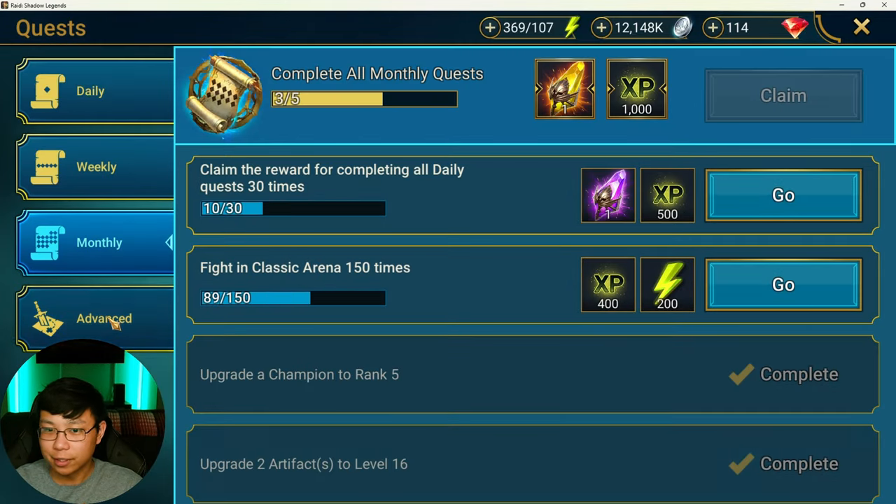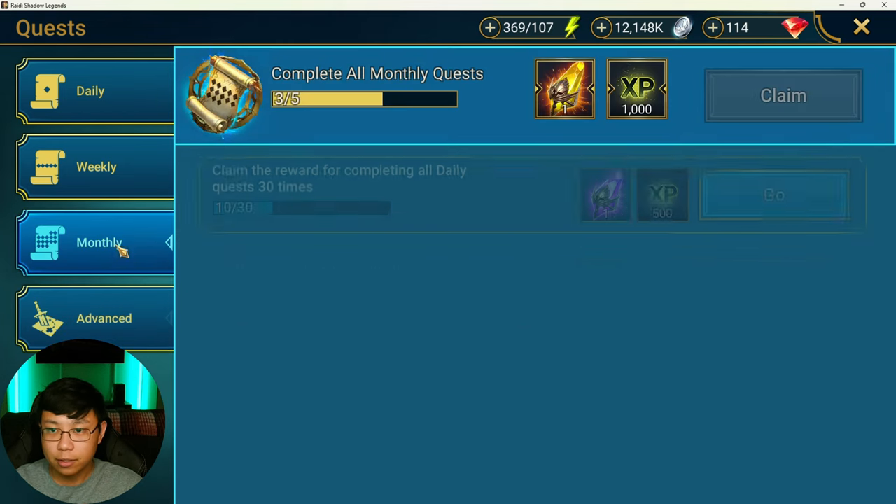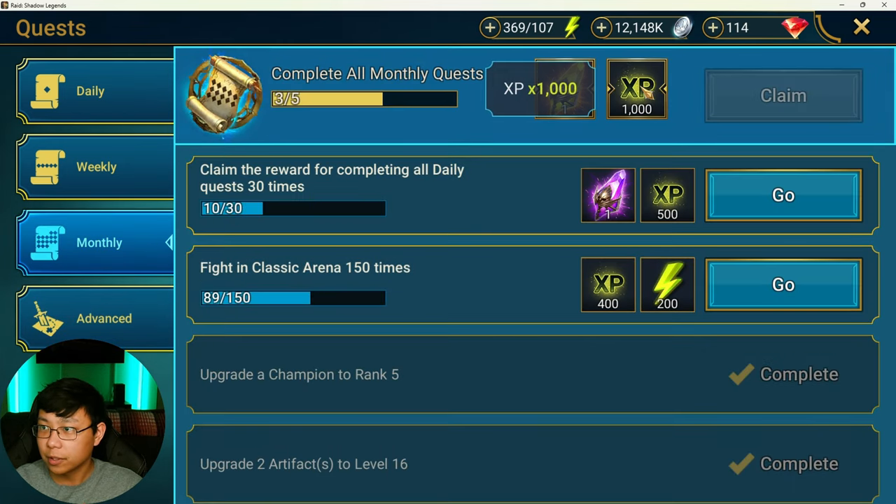It doesn't count for advanced quests — you don't see any XP markers there — but you do see them here as well: 1,000 here, 500, and 400 there.